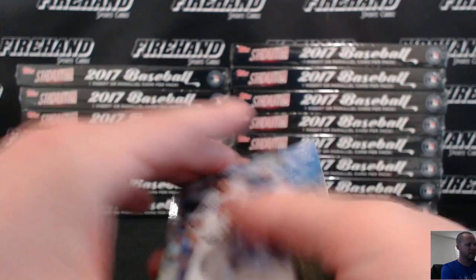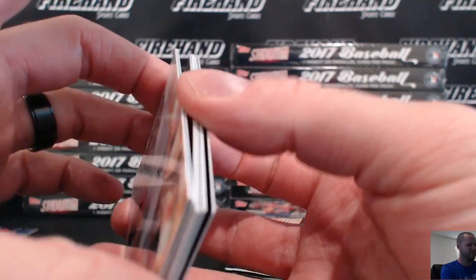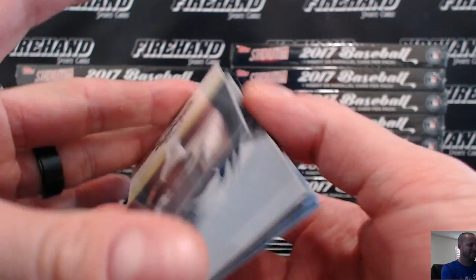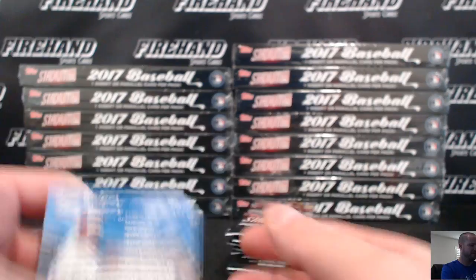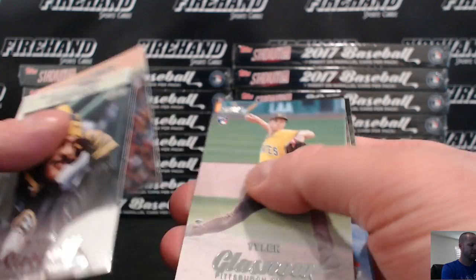Moustakas gold. Ted Williams, Bigger than the City — black and white right there. Pujols Power Zone. Glass now rookie. There's our first auto — AJ Reid of the Astros. Base on card, going to Dustin 426. The signing of all Topps card autographs is witnessed by Topps representatives to guarantee authenticity.